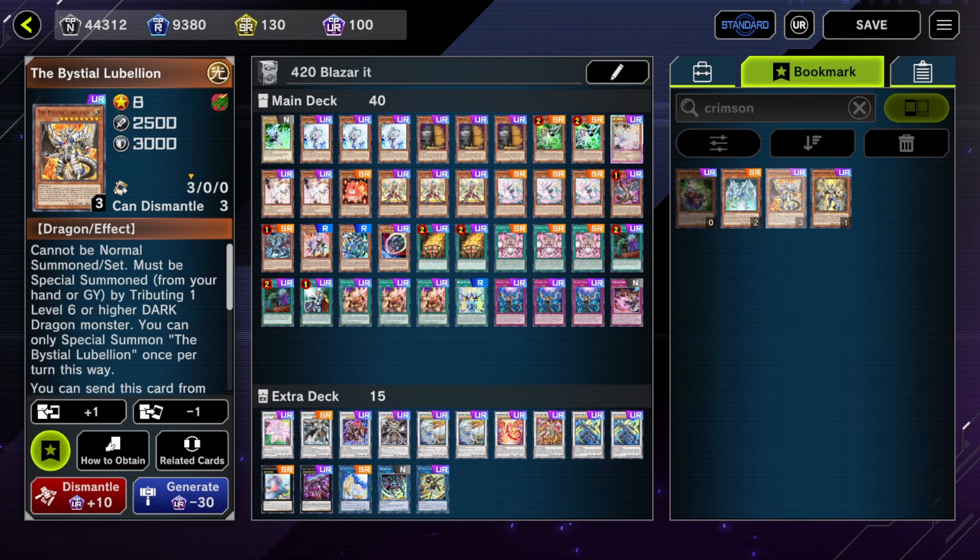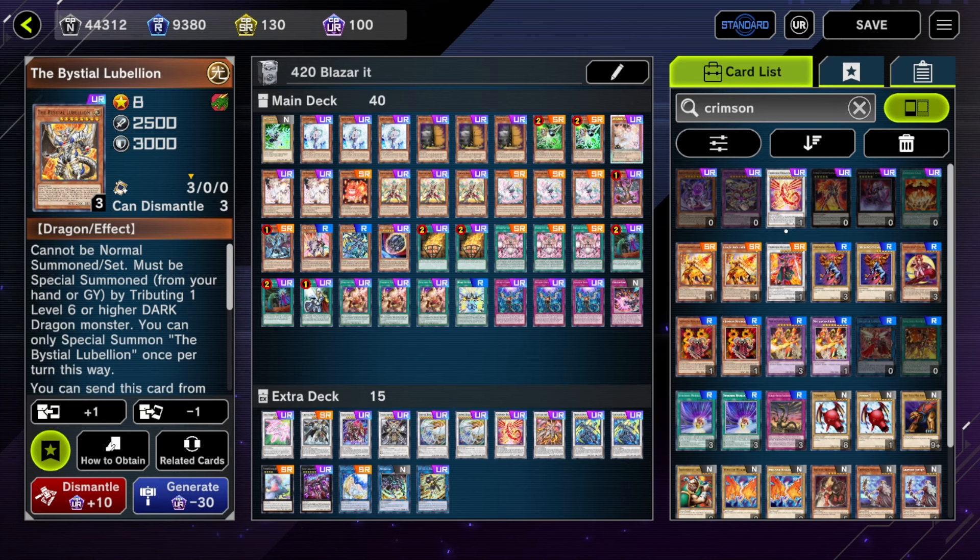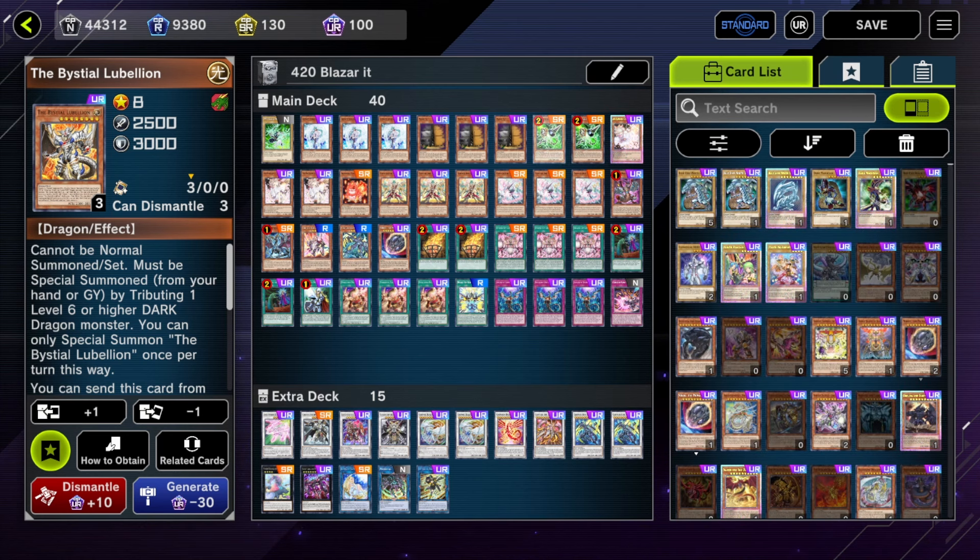You can also run a higher Bestial count. I'm only running two Bestials, but you can run Lubelion as well with Regain. Regain works really well in this deck because it's all Light and Dark. And Lubelion is also a level 8 non-tuner, so more fodder for your Synchros.